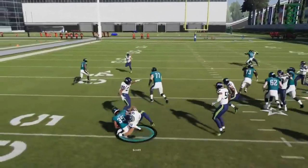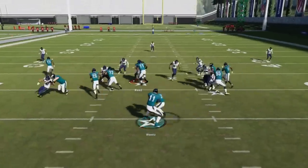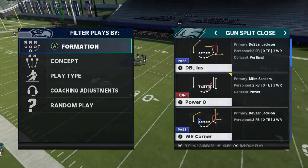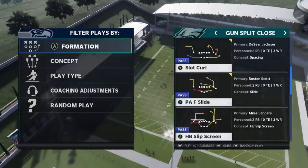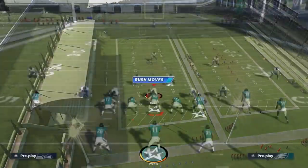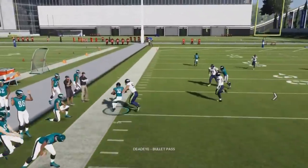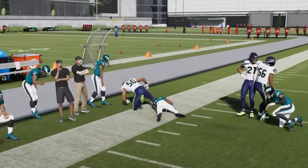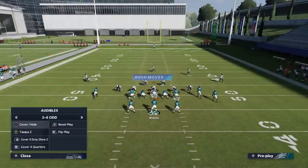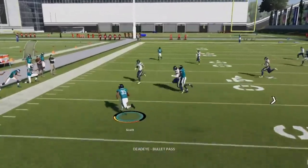Next up we've got the fullback inside — another good run play from this formation. You can go any number of ways; it's an inside run but I find it best to bounce it outside the other direction. There's a lane there, and both the inside and outside runs are explosive. Next up we've got the PAF slide. I typically find it best to hit the running back underneath, especially against cover threes and cover fours.